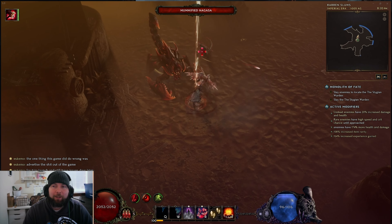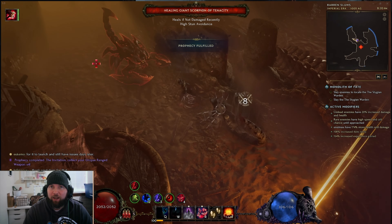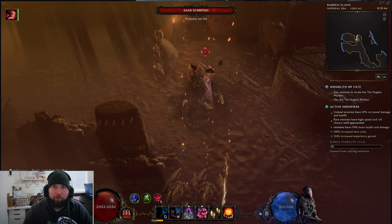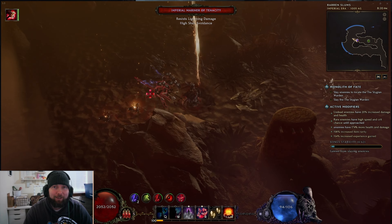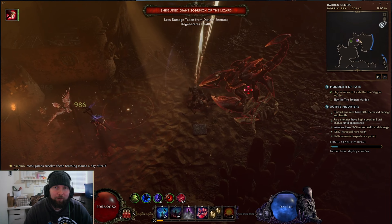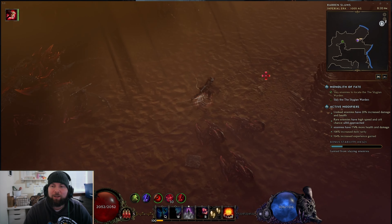Hello travelers, Boardman21 here and today I've got my first build of 1.0 for you - the Dive Bomb Falconer. This is the build I told you guys I would be starting with. The 1-76 guide is almost ready; we've just been having trouble getting into the servers to play it enough to get to 76. However, I went ahead and made the build guide for the endgame version in offline since you can access that full-time right now without any issues.